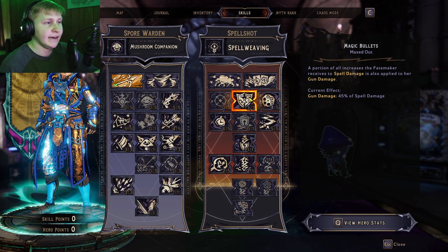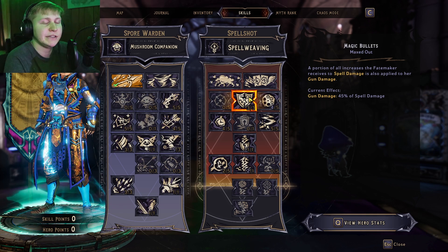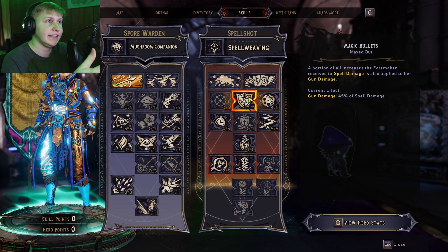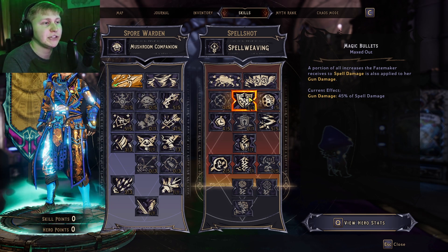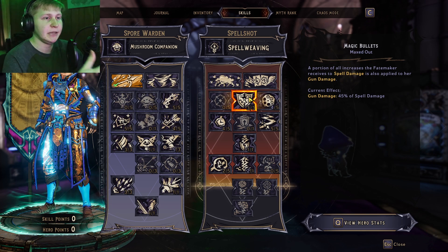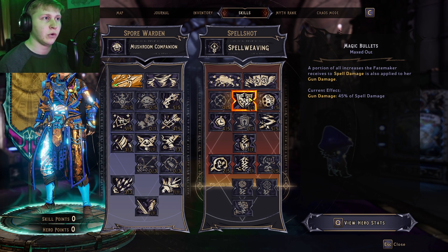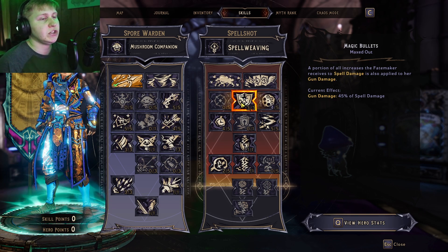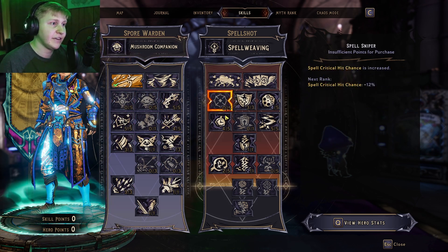Now let's go over the Spellshot area. We have three out of three of Magic Bullets. Magic Bullets is one of the more busted abilities in the entire game — basically, the more Spellweave stacks you get on Spellshot, which grant a ton of spell damage, the more gun damage you're dealing. So you're able to deal lots of magic damage and lots of gun damage. Magic Bullets is always a three out of three for any Spellshot build if you want good gun damage. And since this increases our gun damage, it also increases our Barrage damage, which is very, very nice.